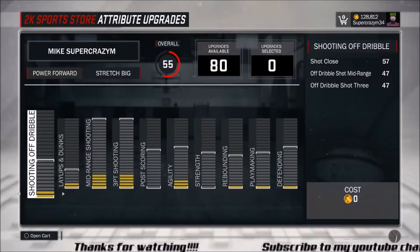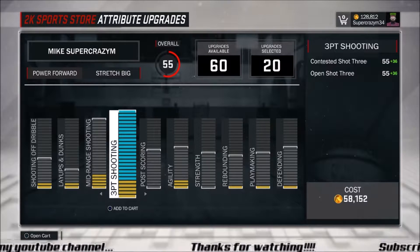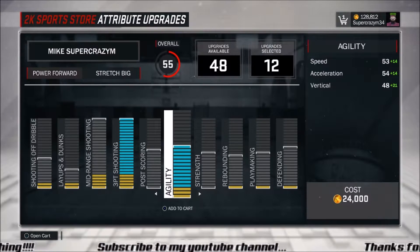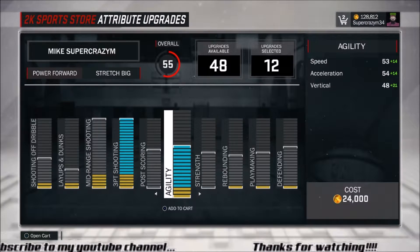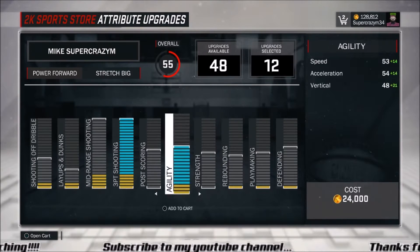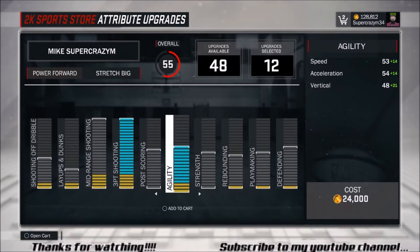Now I'm going to show you what attribute upgrades you want to start with when you first get your new stretch big, whether it's a center or power forward. The most important is obviously going to be your three-pointer — max that out first. His agility and speed are also major ones you want to max out so you can move around the court. Your best bet is to max those two out to start if you can.